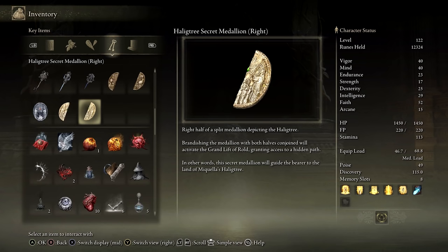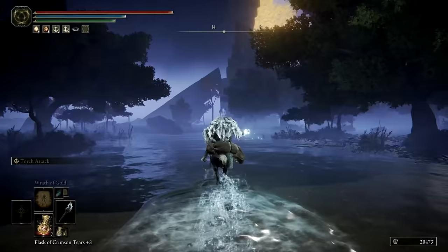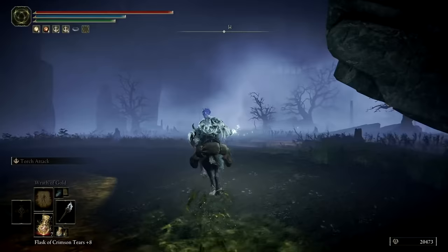This location can be reached by traveling northwest through the Liurnia Marshlands starting from the last year ruined Site of Grace. Head through the water and stick to the west. You should eventually find yourself traveling beneath the undercroft of a large jagged landmass. Find the stakes with bodies on display and you've found the entrance to the Village of the Albenarix.